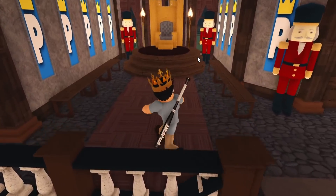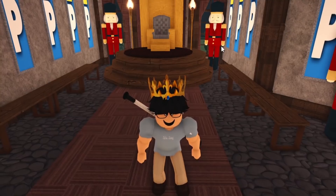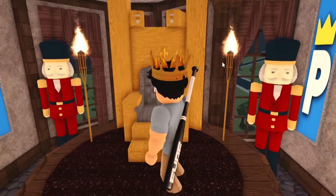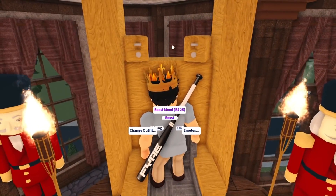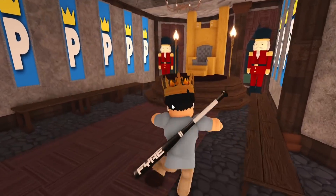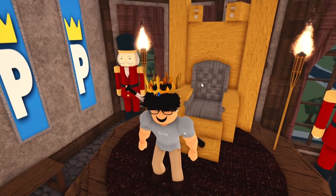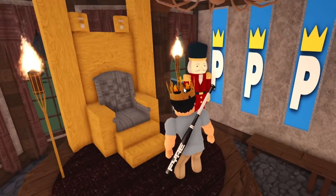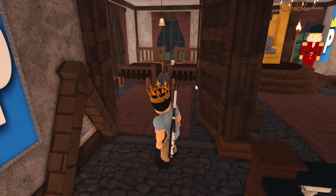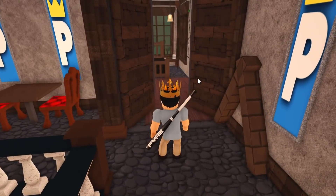I changed out the stairs to carpeted ones to make it feel more castle-like. Here's the upstairs — this is where my throne is. It looks okay. I've gotta have a throne for my castle. You'll notice there are toasters up here — you know, pita bread — so I can make some bread if I want. It's a very basic throne area. I was going to make this a library but a throne room is more suitable.